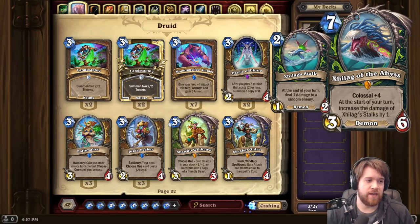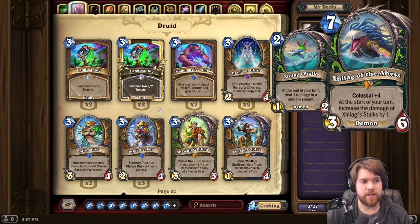I think by turn 7, dealing 4 random damage is just so unimpactful. And the way the stats are spread out, it's just so weak to AoE. Yeah, if your Stalks live they do a lot more damage, and maybe it's hard to kill all 4 Stalks — if they kill 2, you still deal 4 random damage the next turn because those Stalks get buffed. But I just don't think the card does enough on turn 7. The stats are just too low.